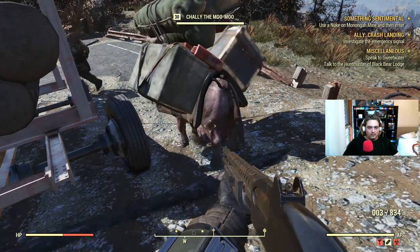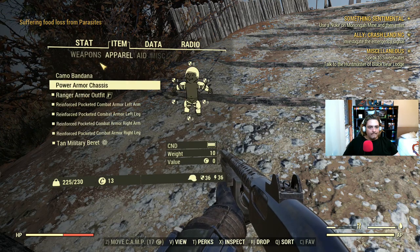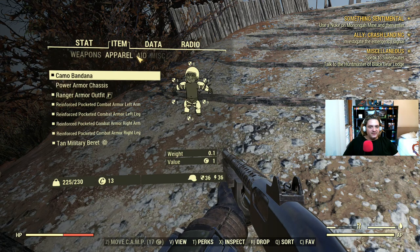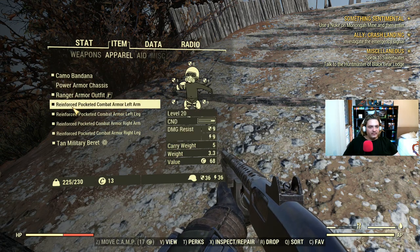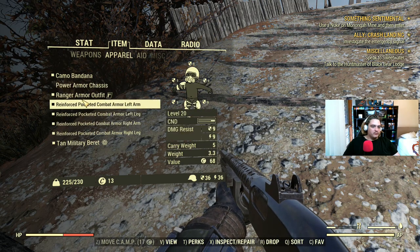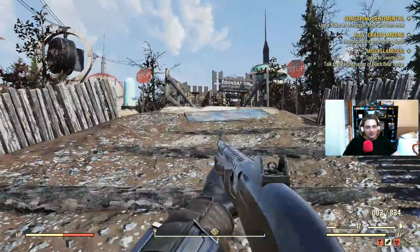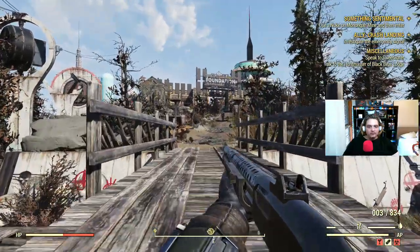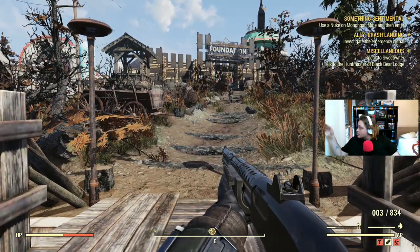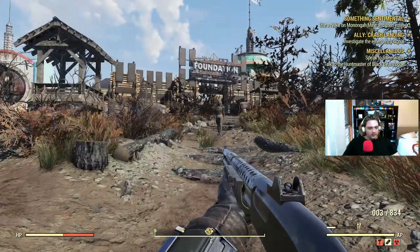Maybe someone over there. Give me your stuff. You get stuff back. Or caps. Don't care. Let's deal. I just gave the person half my armor. I don't have a chest piece now. Oh, that was stupid of me. Now I'm very vulnerable. I think I do have to get more ammunition. More chest piece. It's 2:31 PM.